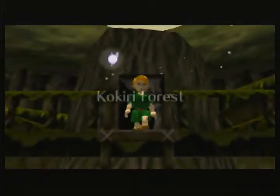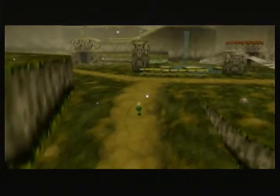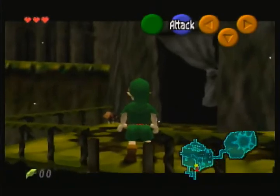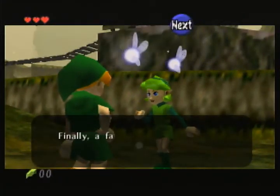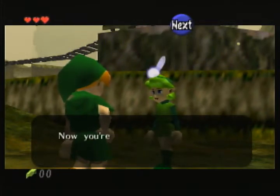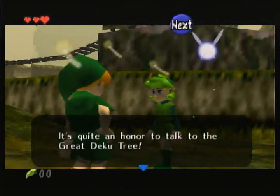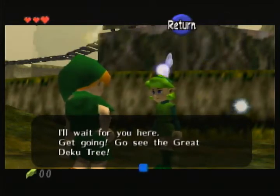We're not going to spend any time in Link's house. Our girlfriend Saria is going to run up and say what's up. Because we're a baller, we don't climb down ladders — we backflip. So let's go talk to Saria. She acknowledges we have a fairy now, which makes us a true Kokiri. She says she'll wait for us, and we're off to see the Great Deku Tree.